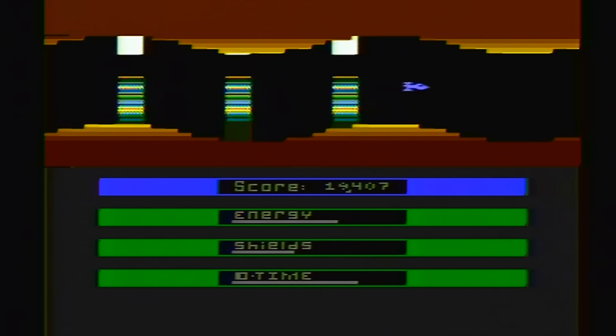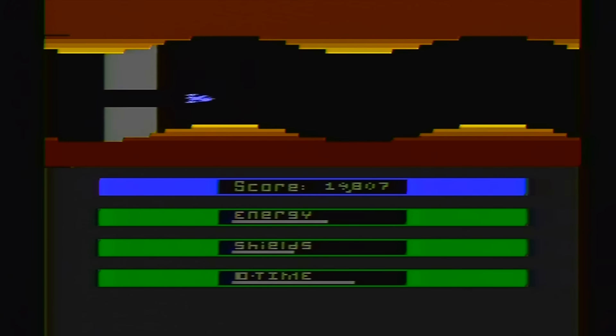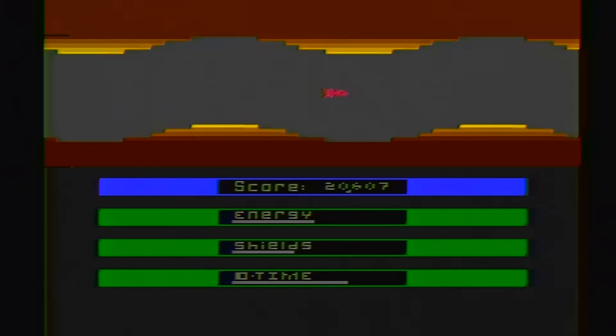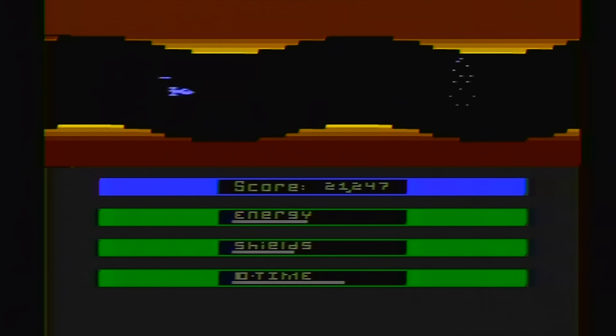You can occasionally pick up an energy pod floating around, but the only way to replenish your shields is by scoring 10,000 points, and 20,000 and 30,000 and so on. You'll want your shields — they're kind of important. The enemy attacks will speed up as you pass each of the detonator things, and watch out for the ones that are booby trapped.